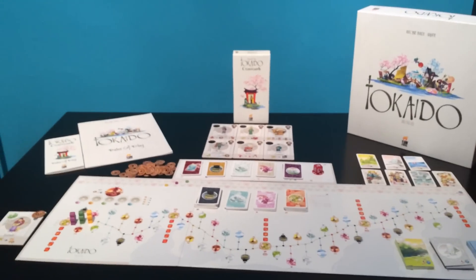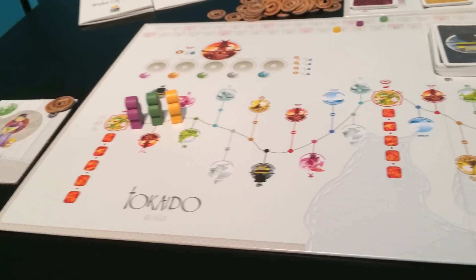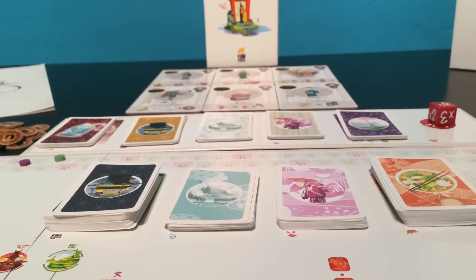An expansion to the travel game Tokaido. It comes with a small board, 6 new travelers, a fortune die, and new cards. The original game has you visiting locations along the road. This expansion gives you many more choices.